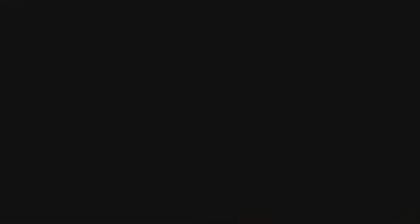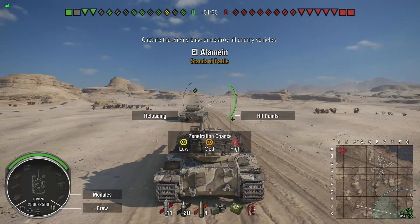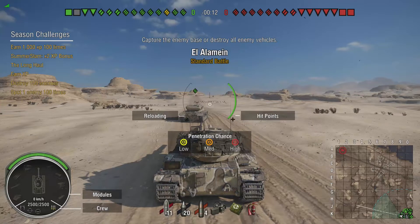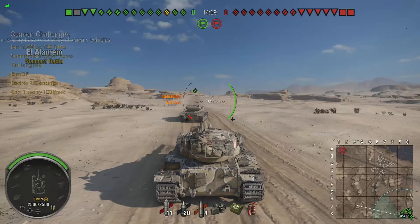I'm going to be driving the FV215B, a very overlooked tier 10 British heavy tank. It's basically got a little bit less DPM than the Chieftain. The Chieftain gets 3,000 base DPM, and the FV215B gets a little bit less — rounding up 25 points, about 2,900 DPM. It also travels a little bit slower, 34.3 top speed, 12 kilometers an hour reverse speed.